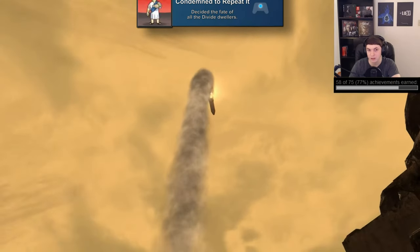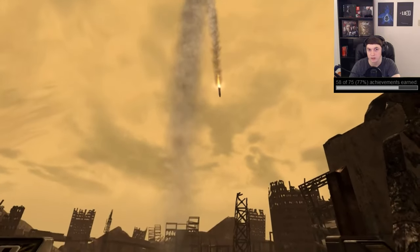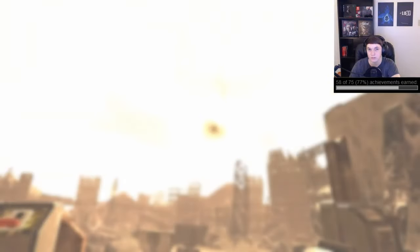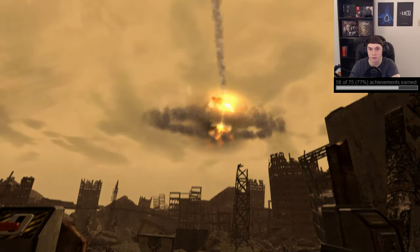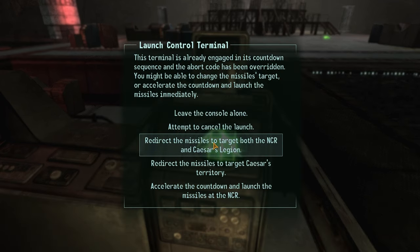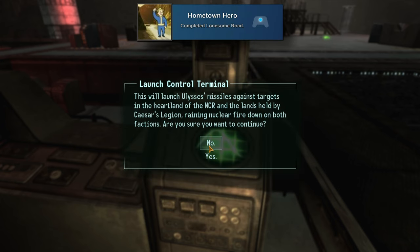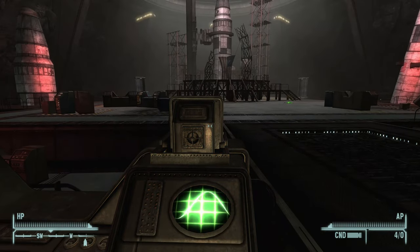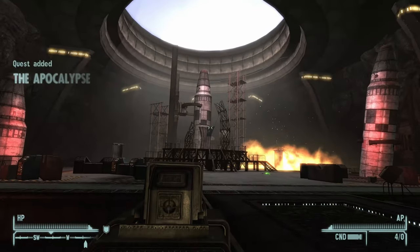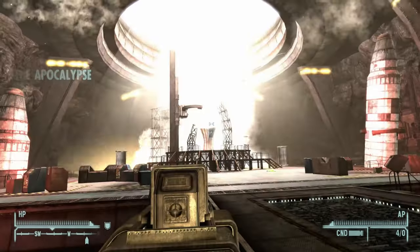Next up is 'Condemned to Repeat It' for deciding the fate of the Divide Dwellers — this is a story mission where you launch a nuke before going into the Ashton Silo Control Center. And finally, the last achievement for the DLC and to complete the game is 'Hometown Hero' for completing Lonesome Road. This is the last main story mission for the DLC and is for confronting Ulysses and going whichever way you'd like when it comes to stopping or launching the nuke.